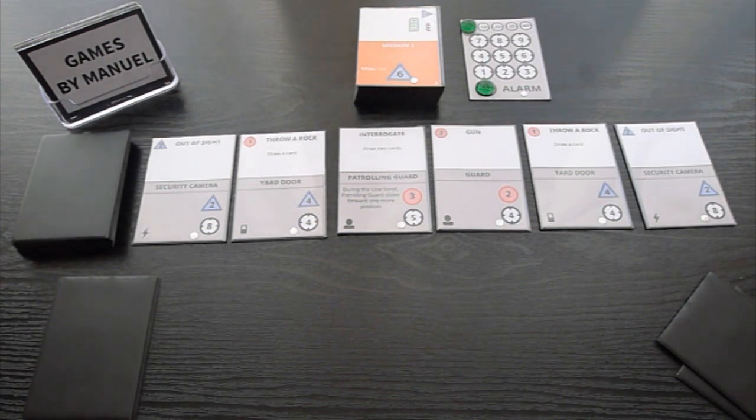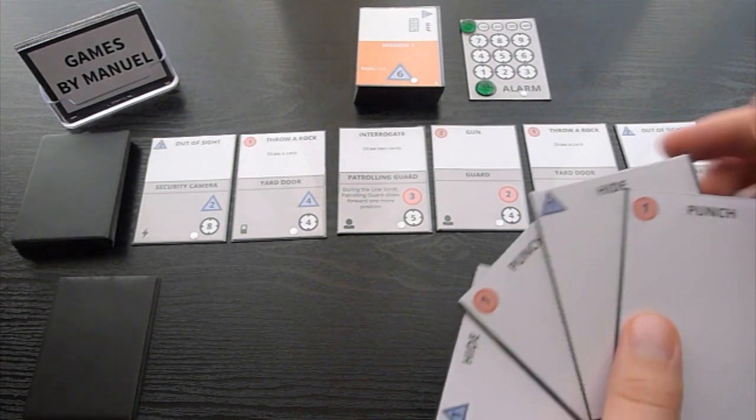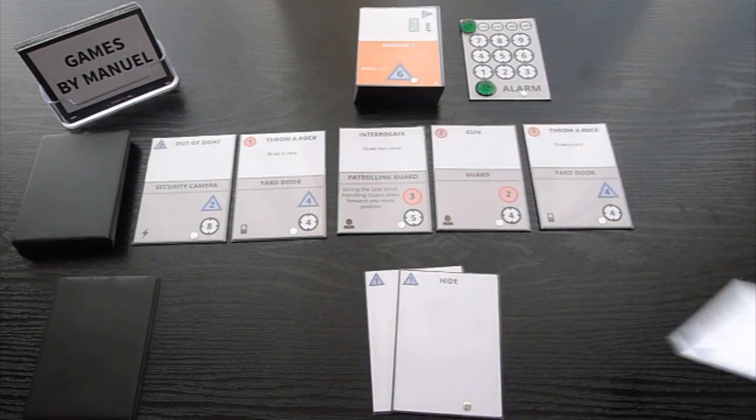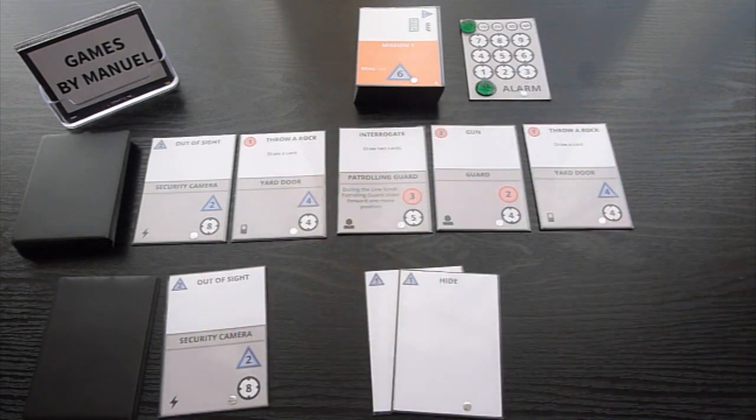You'll have to get 6 stealth. The best thing to do right now is to disarm the security camera. For that, you pay the 2 stealth and place it in your discard. Once you run out of cards in your deck, you'll shuffle your discard and it will show up, giving you more stealth than a regular hide card would.